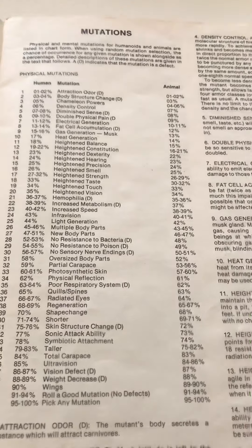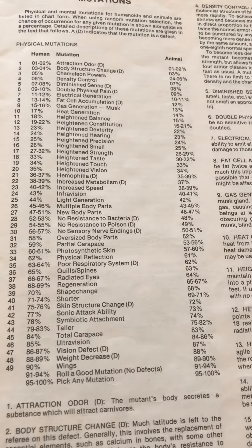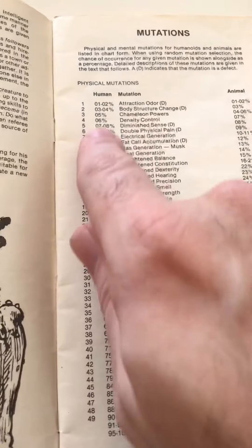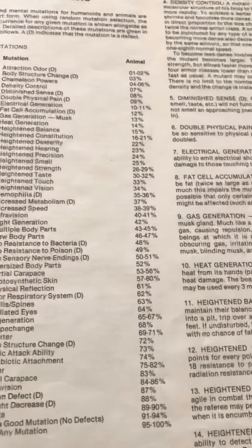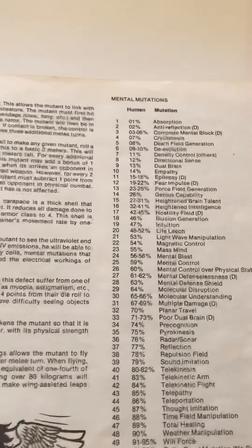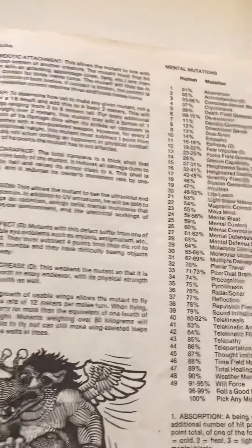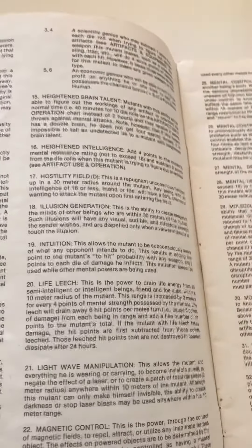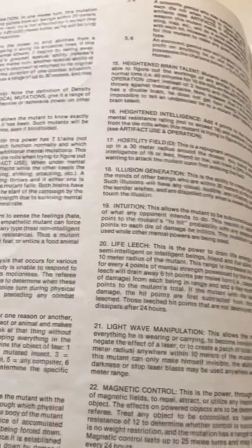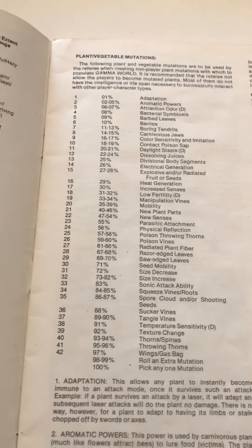The mutation table covers mutant humans and mutant animals, and some of the mutations are defects — they're sort of randomly arranged. There is a different rolling scale for humans versus animals. You get 1d4 physical mutations and 1d4 mental mutations, with separate rolling tables for humans and animals — I think we rolled plants on the animals one. There are really cool mutations like magnetic control, dual brain, multiple damage, and sound limitation. There's also a plant mutation table.